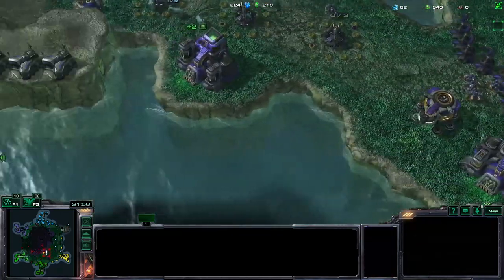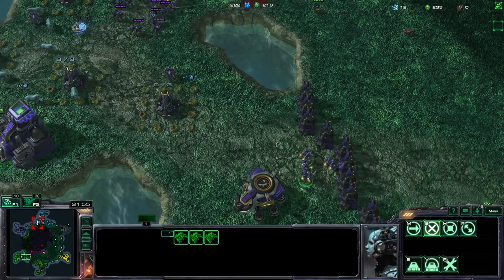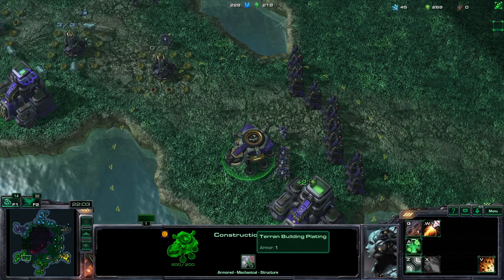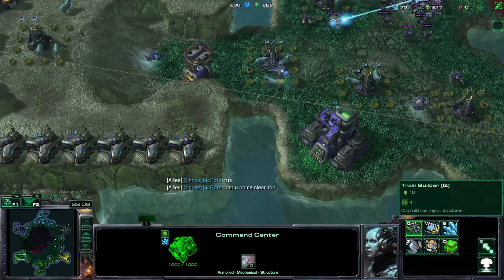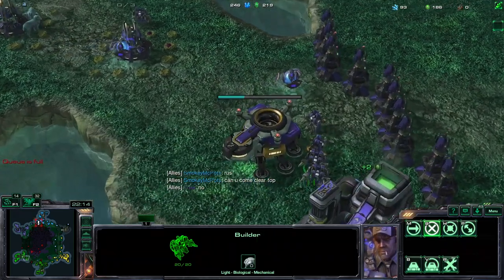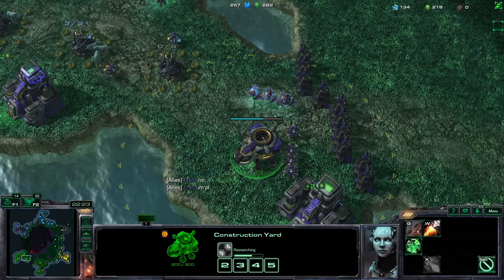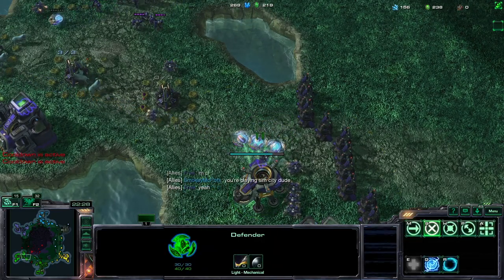Ravagers - this is bad. Their range will allow them to attack directly your construction yard, and this is bad because the construction yard is not very tanky. Get more ACVs because there are infinite numbers of ACVs that can repair the same structure. If you get 10 or 15 of them around the construction yard, it's going to be impossible for them to break it.